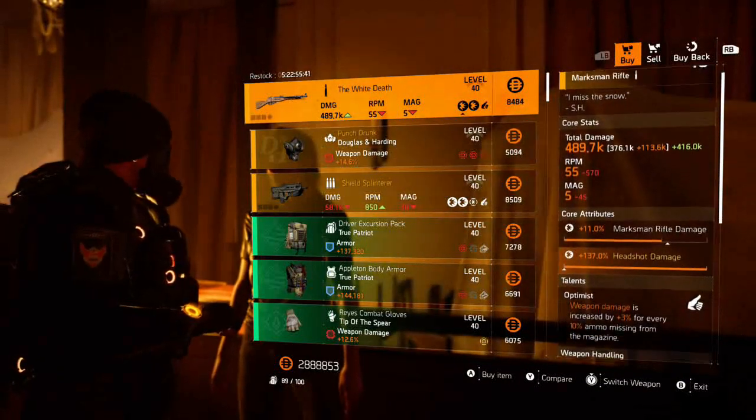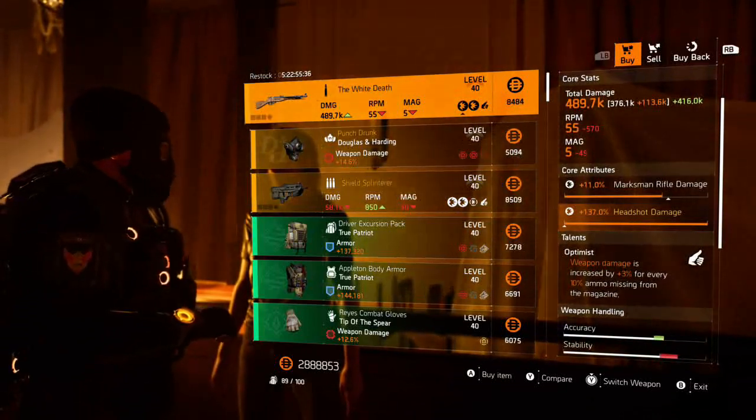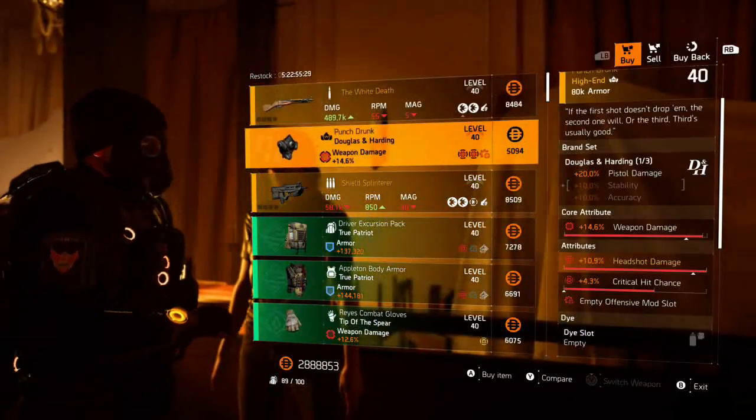The White Death has a max roll of headshot damage at 137 and the talent Optimist. This being a named weapon, the perfect rolls can't be added to your stat bank, so just keep that in mind.